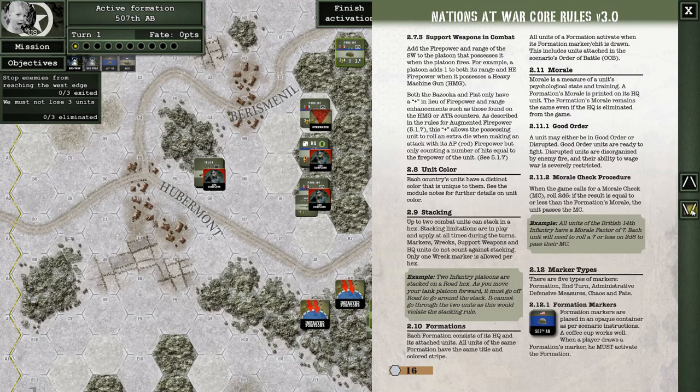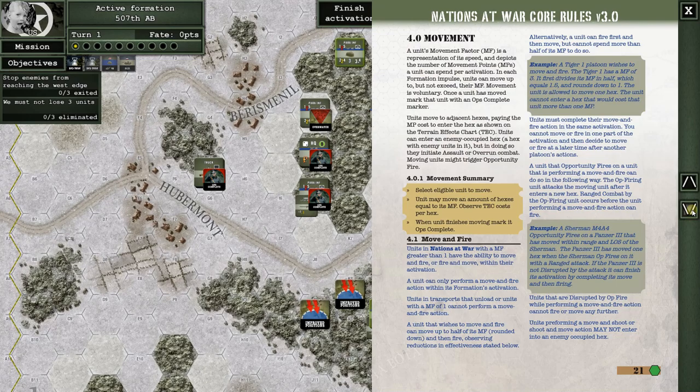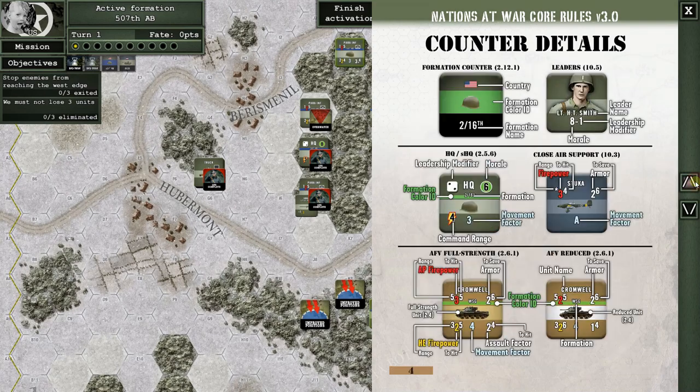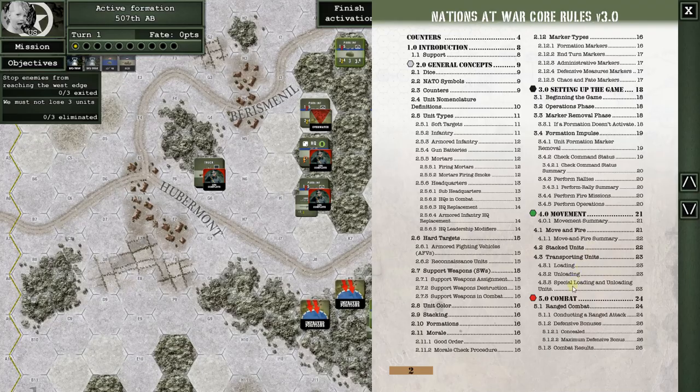I'm glad I looked in here because this looks very much like they replaced what they had — they must have just had a placeholder. Look at this — all it needs to be freaking awesome is a search function. We have line of sight, opportunity fire, self-combat, overrun. I'm not real sure where to look for defensive or overwatch. Good order and some bonuses — maximum defensive bonuses.